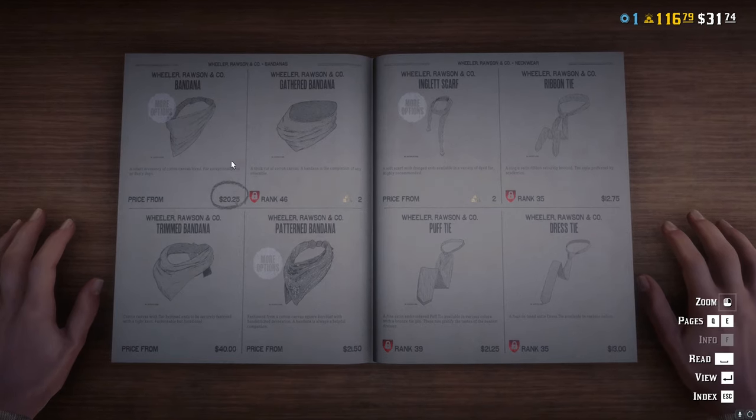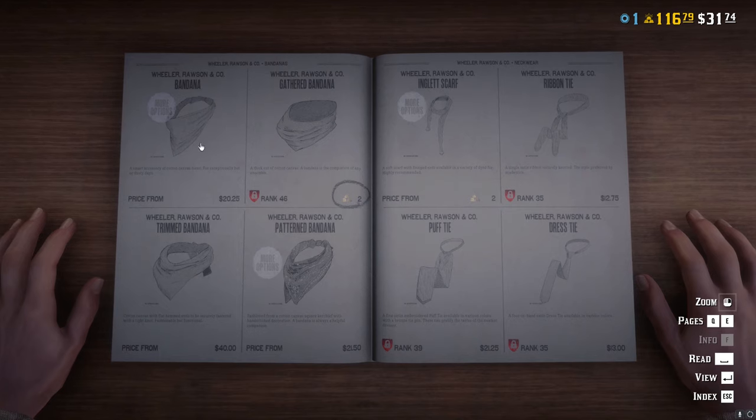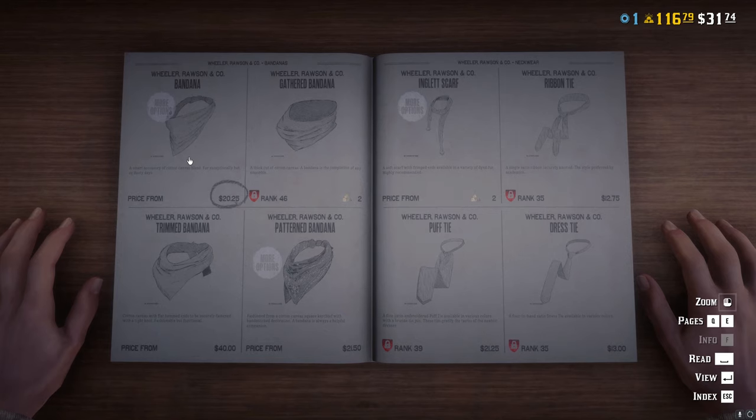And here we have them. The cheapest one you can buy is slightly over $20. You can buy that right from the start, so just buy this one.